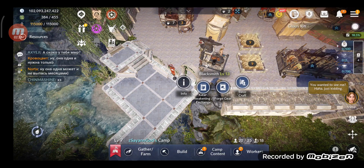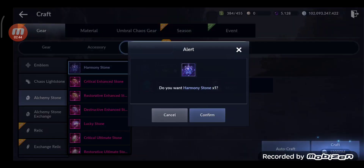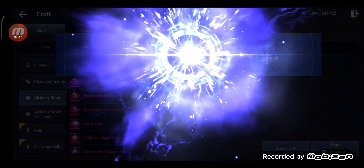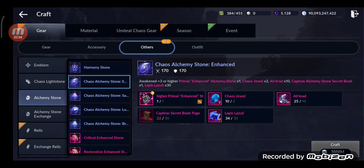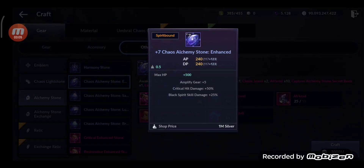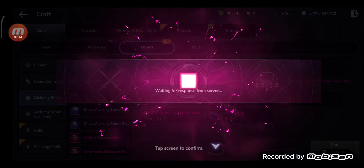Another thing you can do: after you complete the Chaos story, you can craft a Harmony Stone and combine it with a Chaos Alchemy Stone. You need 10 Chaos materials, 20 of another, 100 attack and 100 defense to craft it. I'm gonna craft the Chaos Alchemy Stone first — the one that gives attack and defense — then combine the Harmony Stone with it step by step.